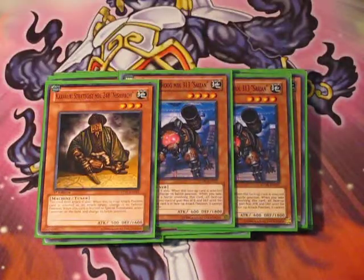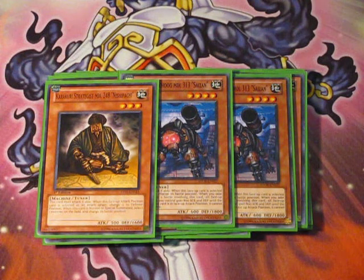Next, for the Karakuris in the main deck, we just run double Watchdog and a Nishipachi — basically the level four and level three tuners of the deck. Karakuri Nishipachi is really good because when it's summoned, normal or special summoned, you change the battle position of a face-up monster on the field including himself. So he can change himself to defense or attack and you get a draw off Karakuri Burei, the level eight one. And for the Watchdog's effect, it can't be destroyed by battle if it's in attack position. So you can crash, take a little bit of damage, and then all face-up Karakuri monsters gain 800 to the end phase, adding 1600 to 2400 damage on the board for the OTK.